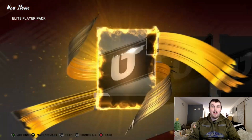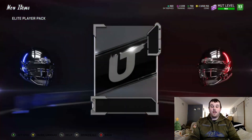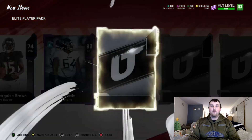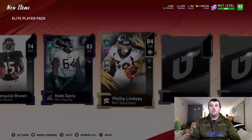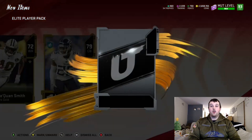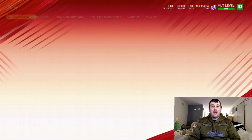Last pack — let's see what we can grab. We get a Playoff card — 83 Nate Davis. We get a Superstar Philip Lindsay, 84. Can we get a triple elite pack? We don't. But those last packs were great. I just want to go check out how much those two big pulls at the end were worth.